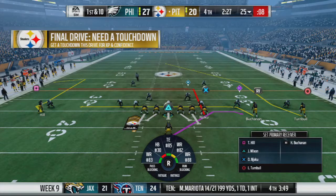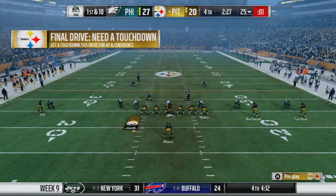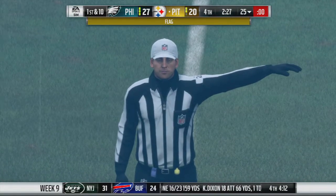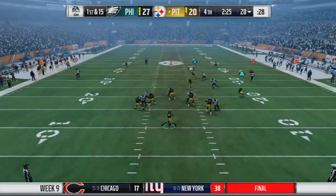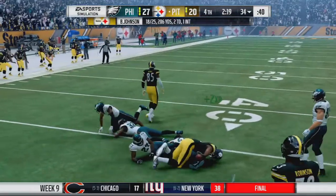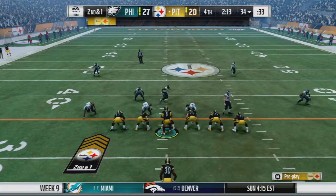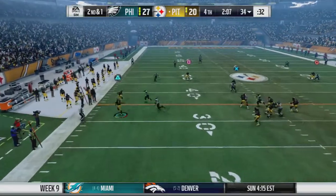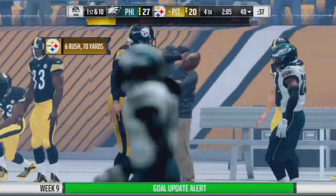Going back to the old reliables — 5-88, 3-3. I wasn't paying attention to the clock. Johnson with the snap, hitting Harmon Buchanan over the middle, just shy of the first down. Plenty of time left on the clock. Johnson takes the snap, runs like the wind — stopping the clock, getting the first down, getting to midfield.